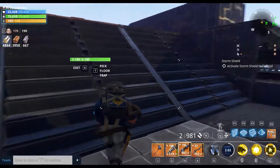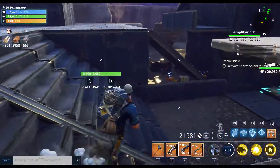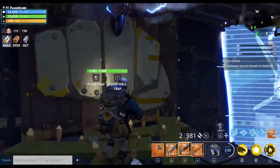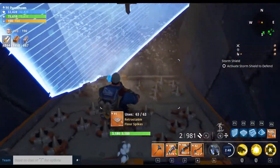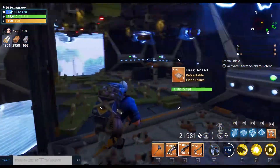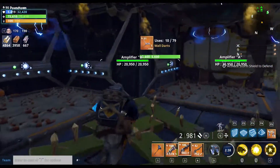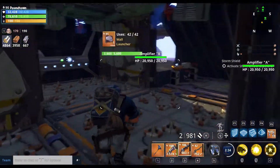Nothing to the west has changed yet because I have to do it once the shield expands. To the north, same thing — no changes, just added some more traps where there were none. Added a ceiling with a zapper and another electric field out here to hit them as they come up the ramp. Other than that, this tunnel is exactly the same as it was for Storm Shield Defense 2.